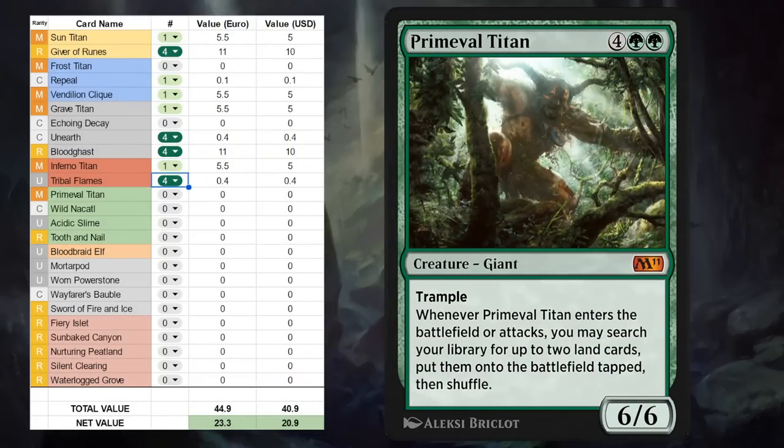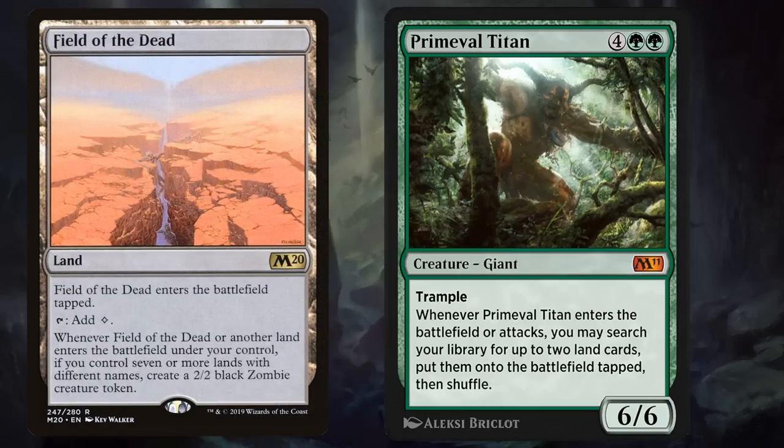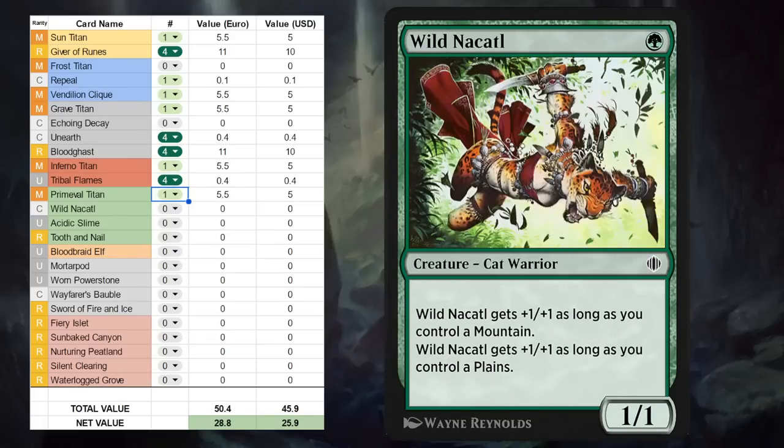Next up we've got Primeval Titan, the most powerful of the Titans — even banned in Commander for being too strong, or maybe just because it took people too long to search up lands and shuffle. Either way, a trampler that when it enters the battlefield or attacks lets us search our library for up to two land cards — they don't even have to be basic lands — and put them onto the battlefield tapped. Primeval Titan has seen a lot of competitive play in other formats alongside Valakut, the Molten Pinnacle as its own win condition. We don't have Valakut on Arena, and in Historic, Field of the Dead is also banned, so that's not a card we can search up. But there are still plenty of other ways to get a ton of value out of Primeval Titan. Not sure if it'll be a four-off in Historic, but at the very least a solid one-off in every green Historic Brawl deck.